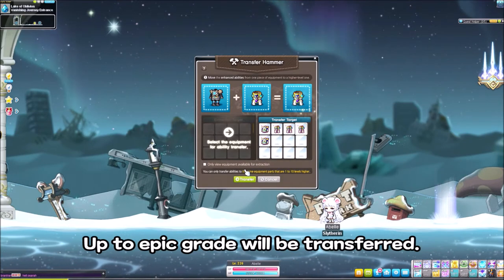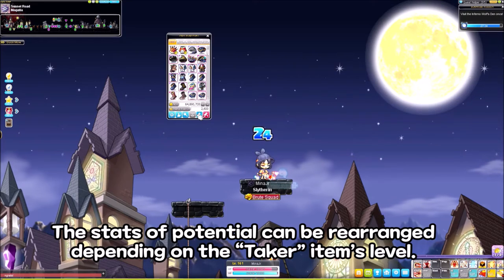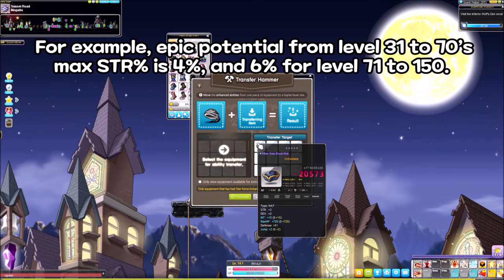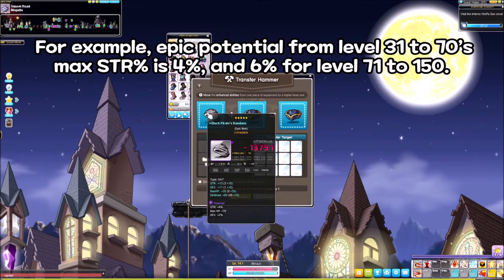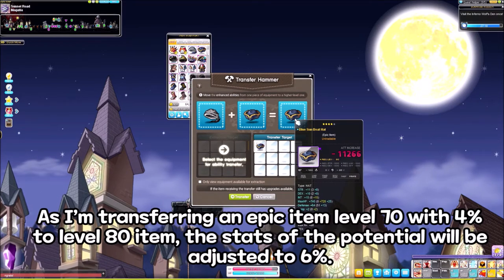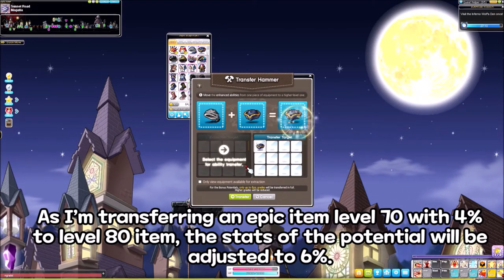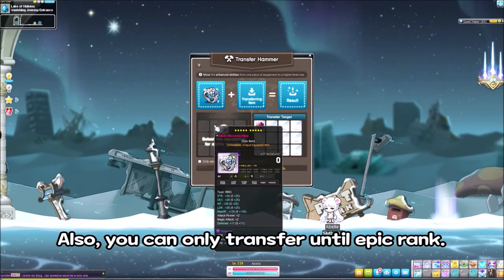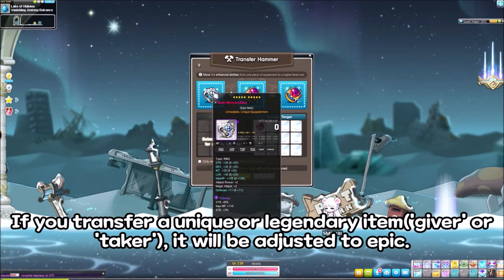Up to epic rank will be transferred. The stats of potential can be rearranged depending on the taker item's level. For example, epic potential from level 31 to 70's max stat percent is 4%, and 6% for level 71 to 150. As I'm transferring an epic item from level 70 with 4% to a level 80 item, the stats of the potential will be adjusted to 6%. Also, you can only transfer until epic rank — if you transfer a unique or legendary item, it will be adjusted to epic.